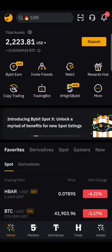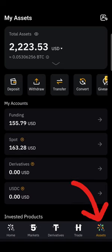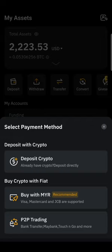If you are new in Bybit, this is the way how you can top up your crypto. Go to assets. For new users, you can actually go to deposit — it's easier. You can buy, transfer, deposit crypto, or buy with fiat currency.